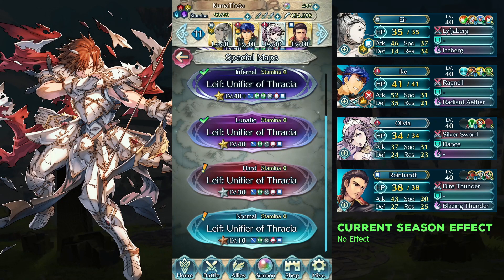Hello everyone, I'm Kuma. Here is my second free-to-play solution for the Inferno map of Legendary Hero Battle, Leaf, with no skill inheritance. Before we start, don't forget to subscribe to the channel and hit the bell icon so you will not miss any new videos.